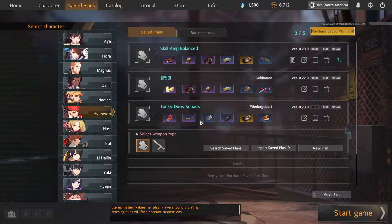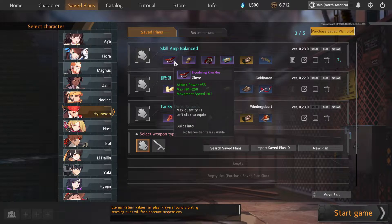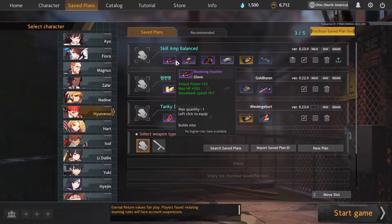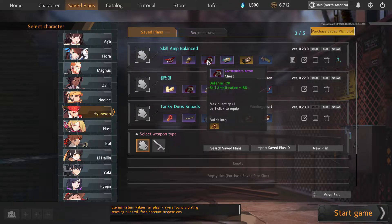Let's talk about the items. I've called this the Skill Amp Balance Build, and I'll explain why. The gloves are going to be the Blood Wing Knuckles — apologies if I butcher the names. The Imperial Bergenet headgear gives you defense, SP, movement speed, cooldown reduction, and skill amp — a great overall headgear for this build. The Blood Wing Knuckles give you HP and movement speed.